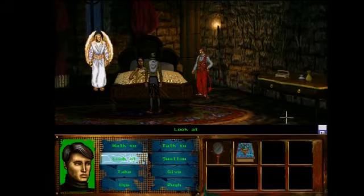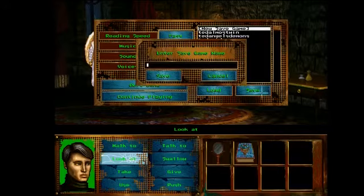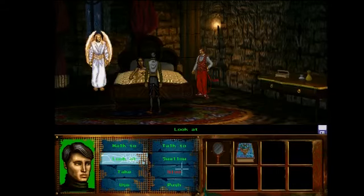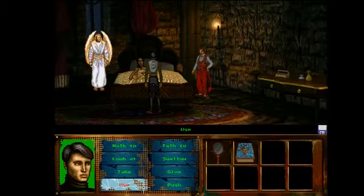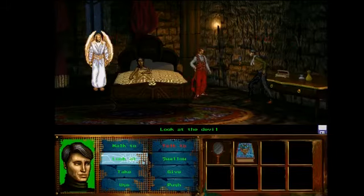Guess which one. I'm going to guess the devil because it's counterintuitive. Yeah, use it on the devil. Use the mirror with the devil — use mirror on devil. If I give it to the devil he'll kill the angel. Use mirror on devil. All right.